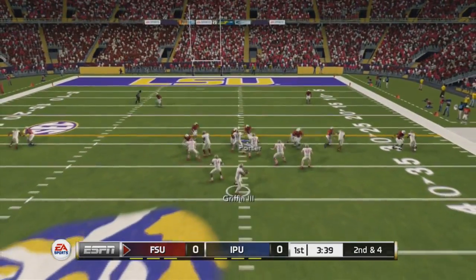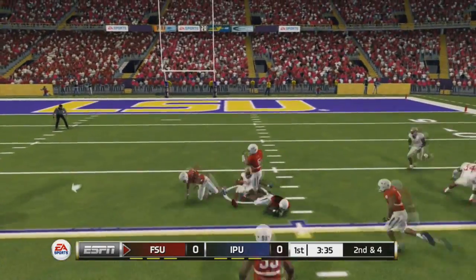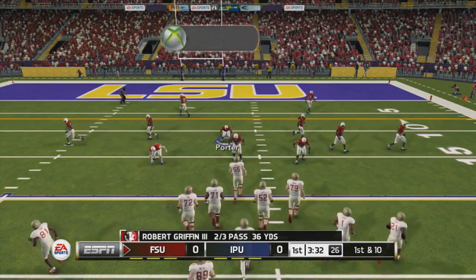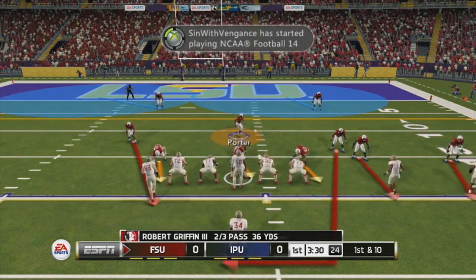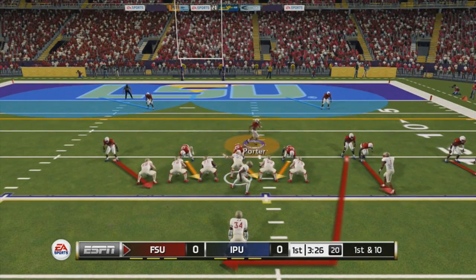These guys are Hall of Famers collegiately, professionally, so on and so forth. And they come to play, as Tim Brown goes across the middle for an easy 15-yard reception, setting them up already in our red zone, looking to score early on us.